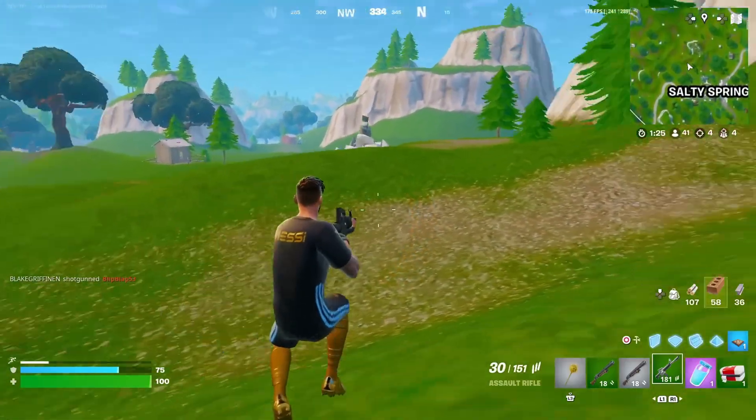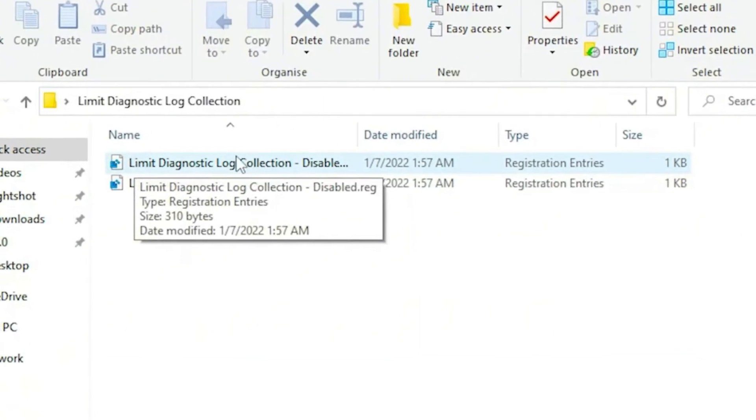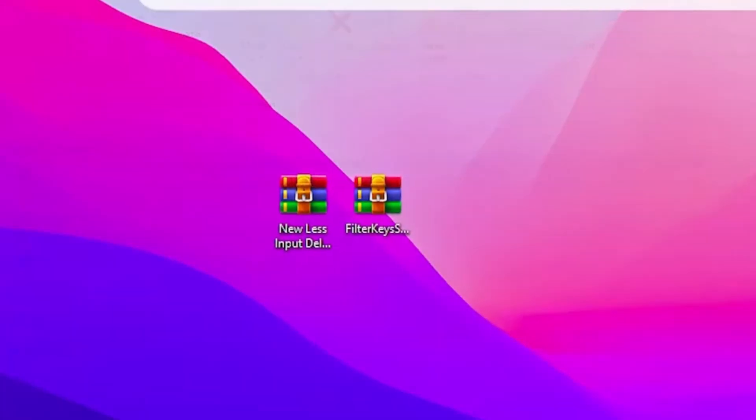Now here is the final optimization. Double-tap here, go to limit diagnostic log collector, and double-tap on the disable option. Hit Yes, hit Yes again, click OK, and after that close out.